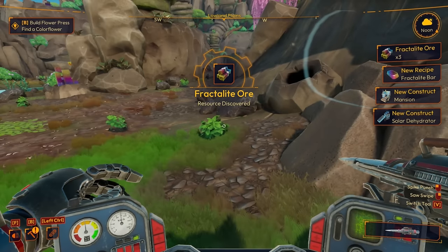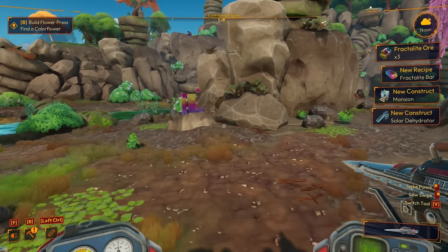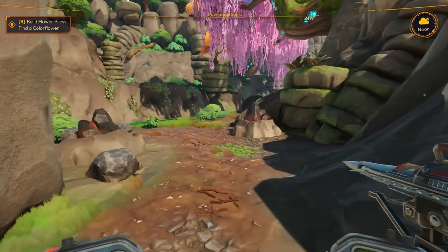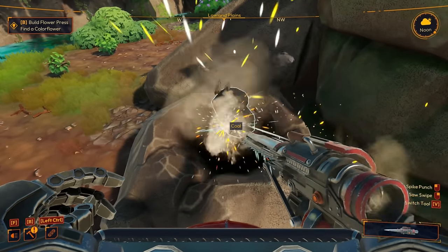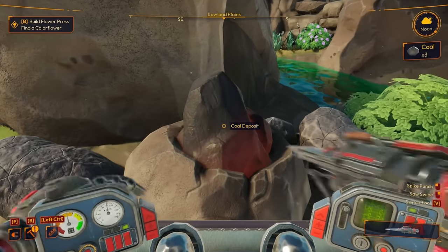Oh, mansion solar dehydrator — that's cool! Wait, what is this? These are like volcanic rocks or something. Look at that, they're glowing. What do we got here? Wait — coal deposit? Just coal? Does coal normally glow red like that? I guess I didn't know that.